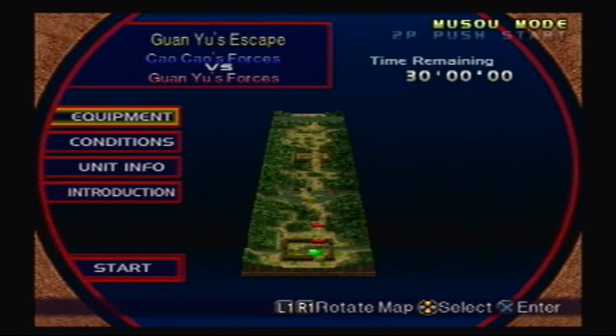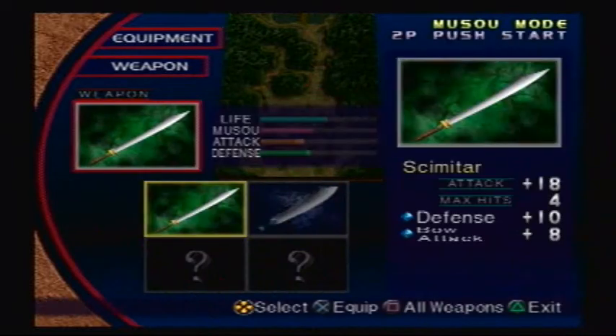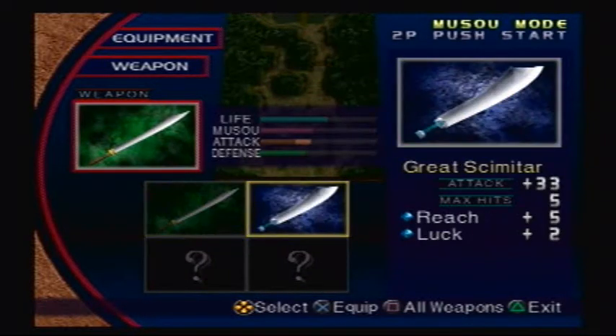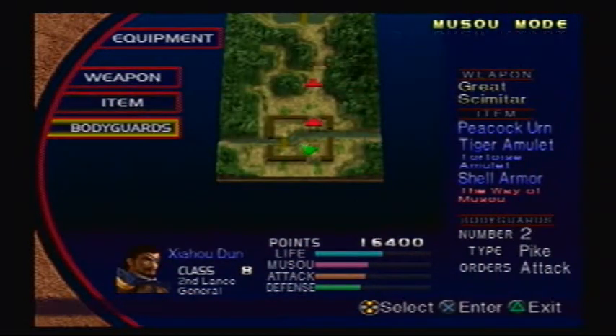We've had this mission before under Guanyu's forces. The only exception is we're actually on the opposite side of this map, so we gotta go after Guanyu and defeat him. Obviously, we're gonna be taking our Great Scimitar, which has extra attack power, reach, and luck — not to mention an extra hit to our combo.